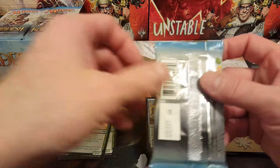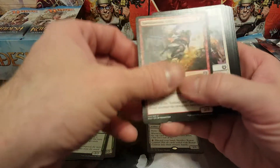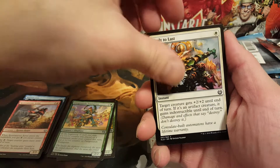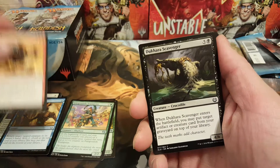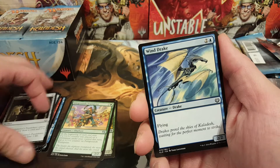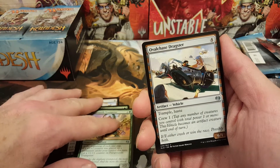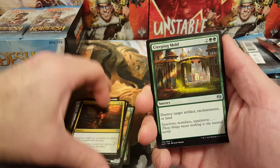Alright, let's go with the old Dovin Baan pack. Alright, Mister Dovin Baan, what are you going to produce today? We have Spontaneous Artist, Built to Last, Select for Inspection, Hijack, Dhruva Scavenger, Dhruva Peafowl, Metalspinner's Puzzleknot, Windrake, another Accomplished Automaton. And our first uncommon is also an Oval Chase Dragster — got two of those so far — Hazardous Conditions, Creeping Mold.